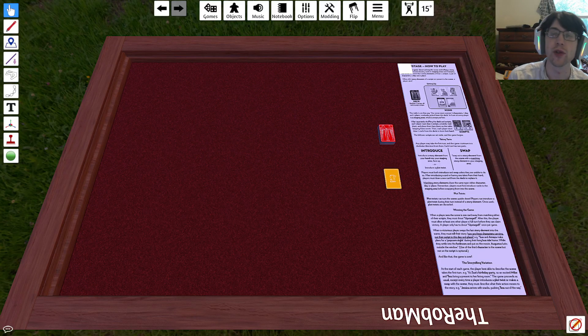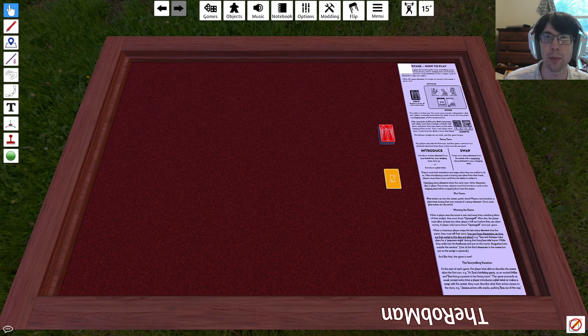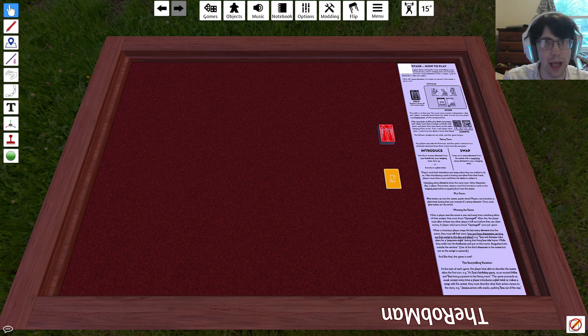Hello everyone and welcome to another super quick video. This is going to be an awesome update because Upstage is finally on Tabletop Simulator — that's right, Bittersweet Candy Bowl Upstage is now available to play on Tabletop Sim. All you have to do is go to the Steam Workshop, look up Bittersweet Candy Bowl Upstage, and you can download the card game.